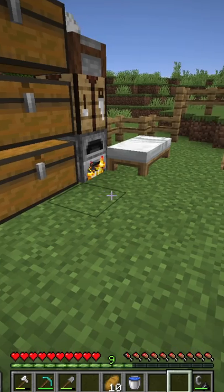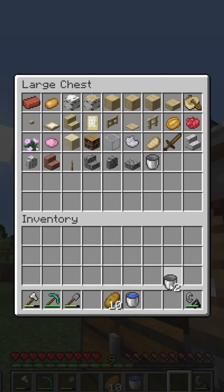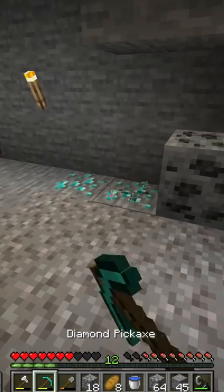Getting every Minecraft item, part three. We're back in the same world as before. I start out by making a couple buckets and putting all these lava and water buckets inside the chest. I find a wandering trader and get a lead from the llamas, and you can see I put all these items away.